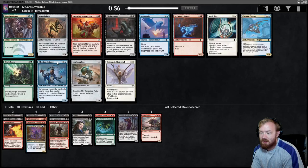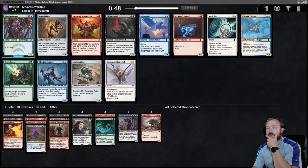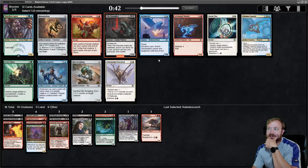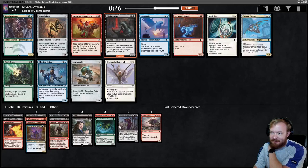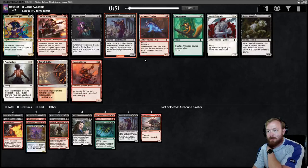There's a Shardless Agent, but Shardless Agent's not worth anything. Vile Entomber. Monoskelion. Crack Open. There's nothing we have that we want in the grave. Slasher we can just play as a top-end haste creature - it's not great, but I already have one Spreading Insurrection. We'll take Slasher.